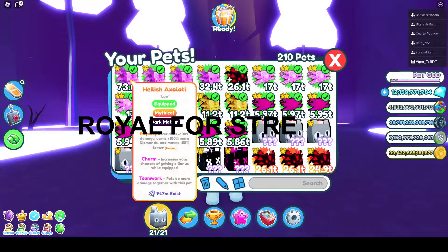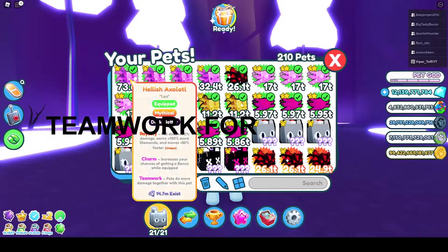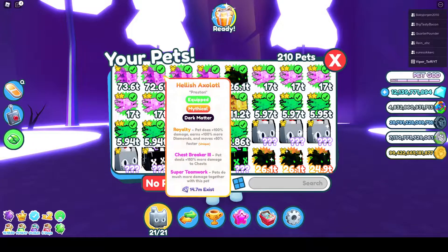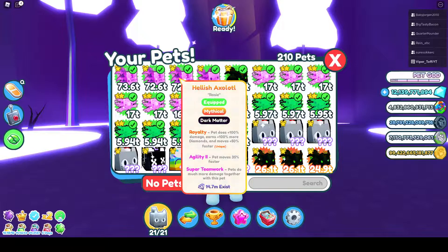For this, we have royal to make strength, charm to make loot bags come more, and teamwork to make the team stronger. Teamwork makes the whole team 50% stronger, and super team makes the whole team 30% stronger. They stack, so that's the base of the team.